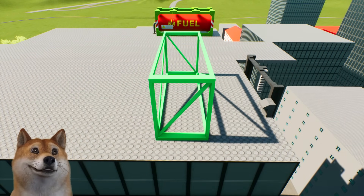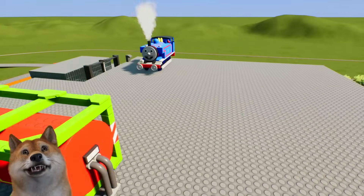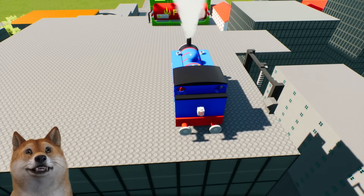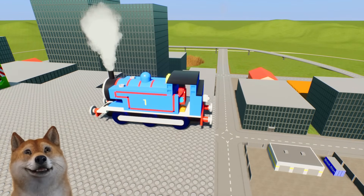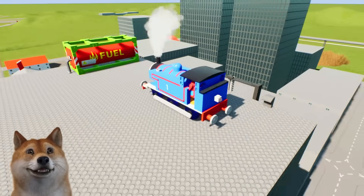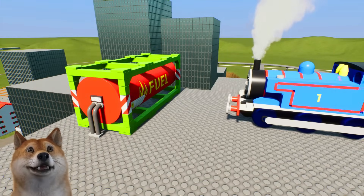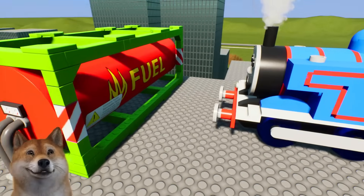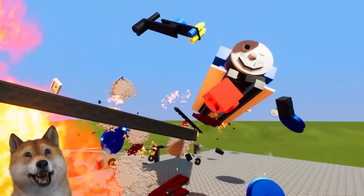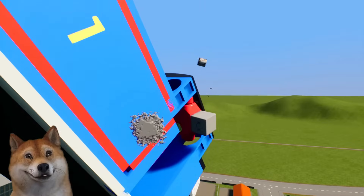Let me spawn Thomas right here. I just want to show you guys one of the great features of this game — it actually has a slow mode. We're going to drive Thomas into this fuel tank once again and see what happens in slow mode. I'm inside the train, going a little bit backwards, now going forward and pressing slow mode. I can zoom in, zoom out, and watch from a different perspective with the free camera. Here we go, three, two, one — oh no, I'm actually still inside the train!